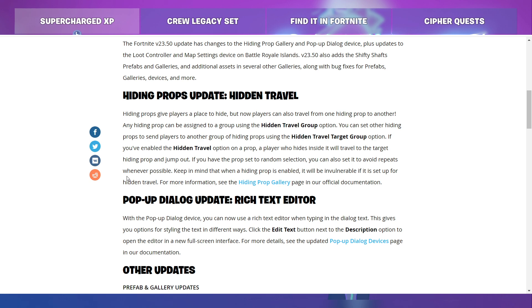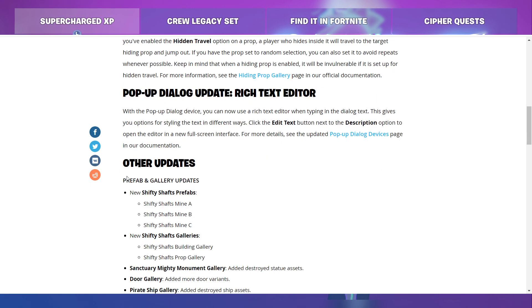Pop-up dialogue update — Rich Text Editor. With the pop-up dialogue device, you can now use a rich text editor when typing the dialogue text. This gives you options for styling the text in different ways. Click the edit text button next to the description option to open the editor in a new full-screen interface. For more details, see the updated pop-up dialogue devices page in our documentation.